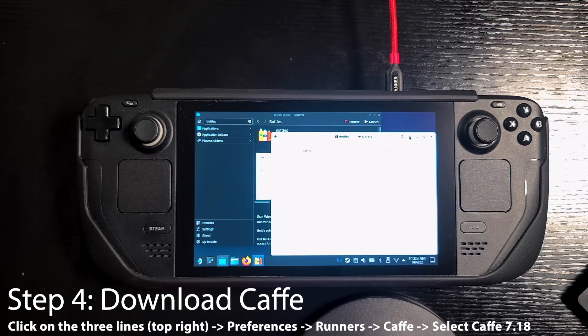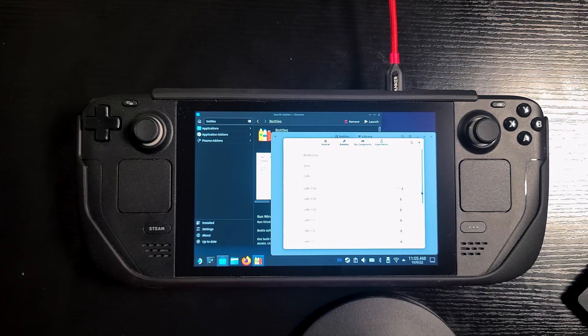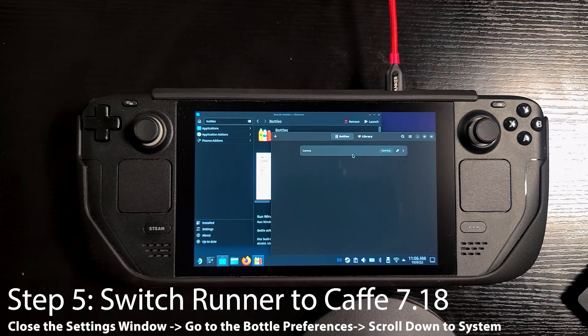Once our bottle is created, go to the three lines, click on Preferences, then click on Runners, and download Cafe 7.18. Once it's done downloading, we'll switch to dark mode so you can see it better. All right, much better. You can see Cafe 7.18 is the one we just finished downloading.